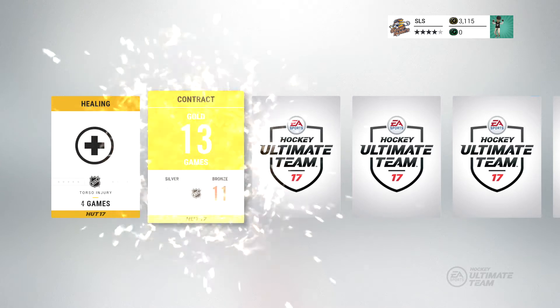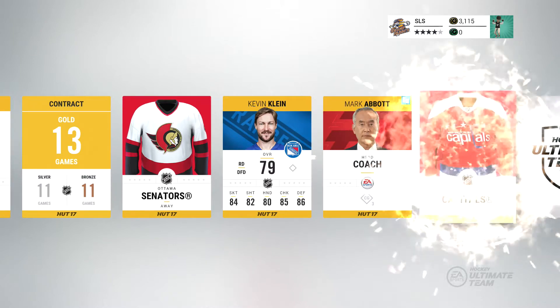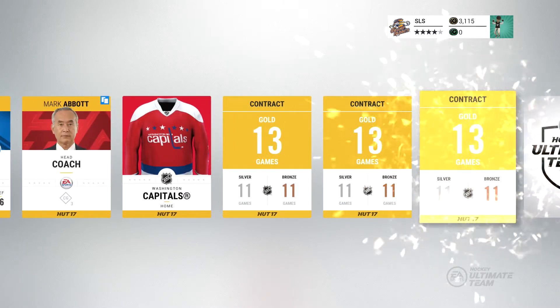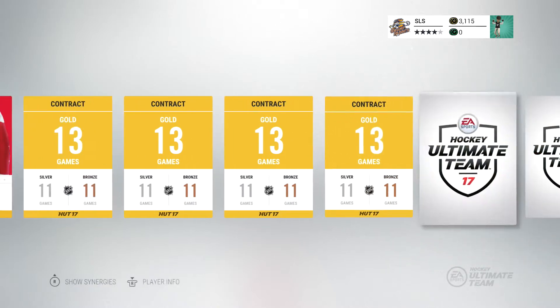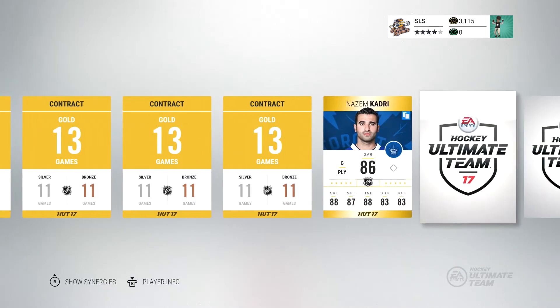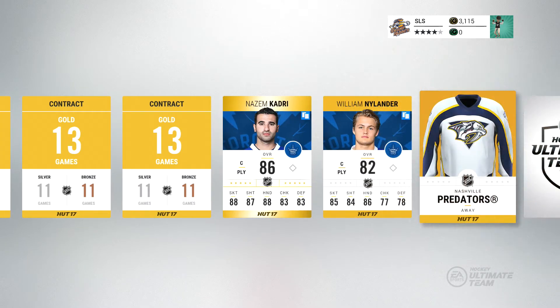We start off with a healing card. I'm hoping for something good that isn't Austen Matthews, because in my last 3 pack opening videos I've pulled an Austen Matthews. No disrespect to him — he's a great player and a really nice card in Hockey Ultimate Team this year. Nazim Kadri — there's our first rare player. That's not bad. If you were starting out, Nazim Kadri is a decent playmaking centre to look out for.